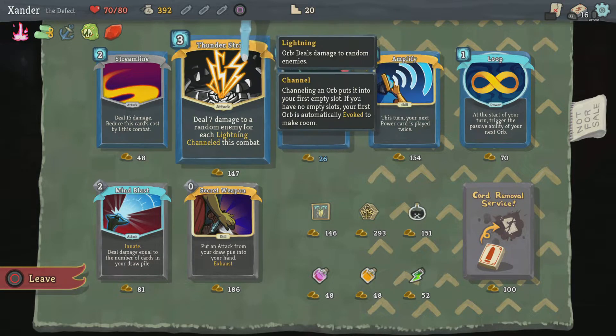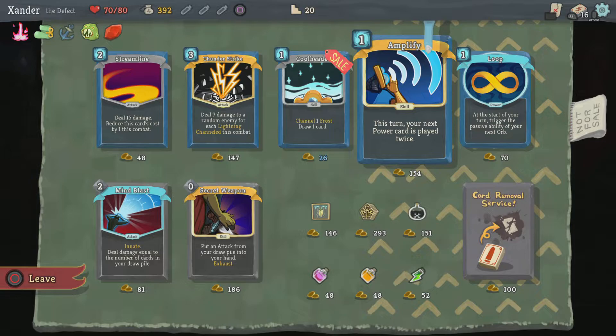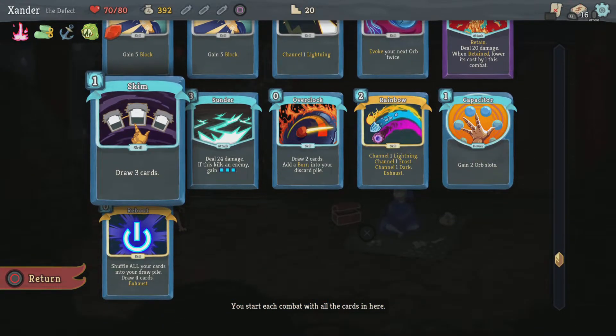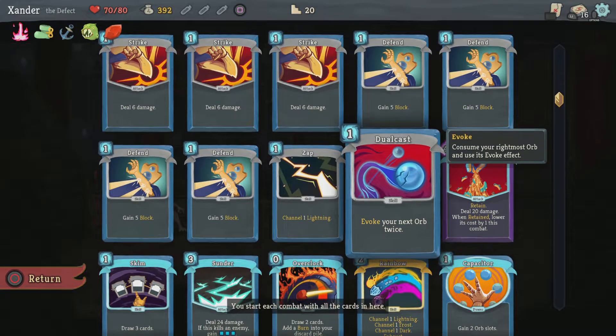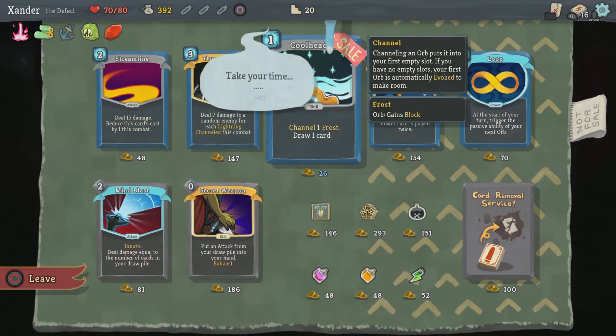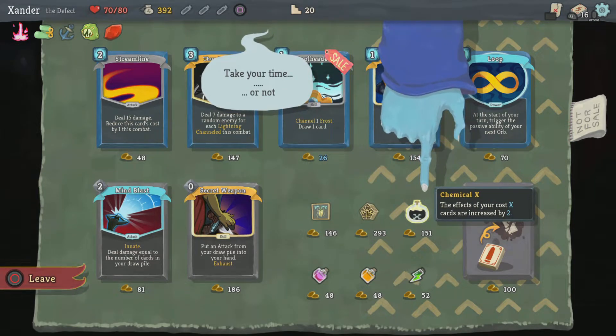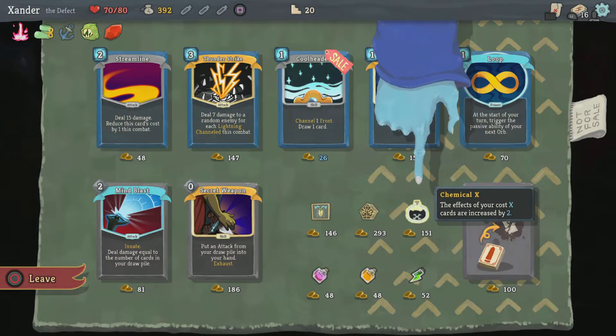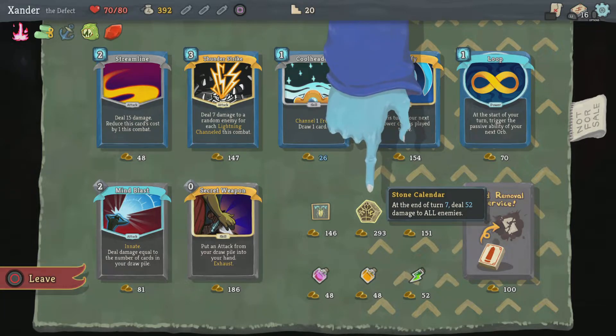Thunder Strike — do some damage to a random enemy for each lightning channeled this combat. Cool. I got Chemical X. Do I have any X cost cards? No — I avoided the X cost cards and I got it this time. I'm tempted to grab it just so I can... I stored the card actually, that's what happened. Chemical X: 52 damage to all enemies. Enemies have 25% less HP in elite combats.